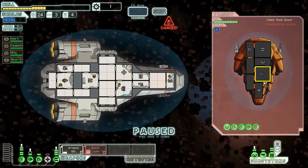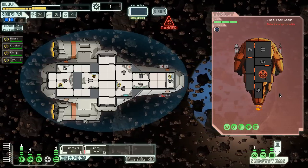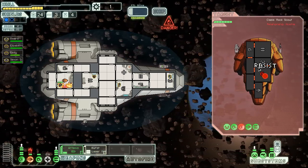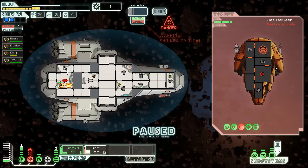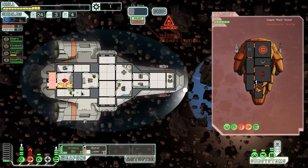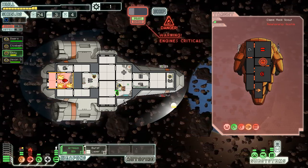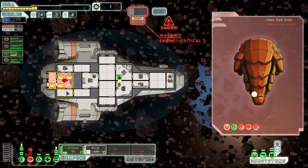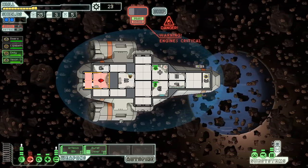The nice part about this is I'm not going to need to use any missiles — I can just let the asteroids do the work for me. As long as they don't bust my weapons and kind of destroy my system, which is probably what's about to happen. Now their shields are down — all I gotta do is burst them down. Is there any time where your engine is not on fire? And they're going to get asteroided to death.